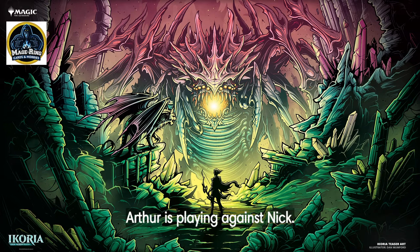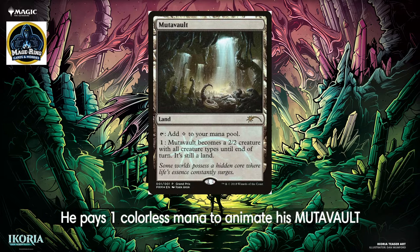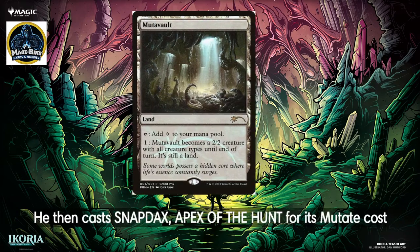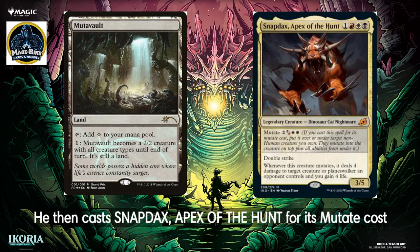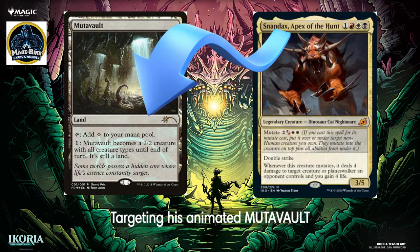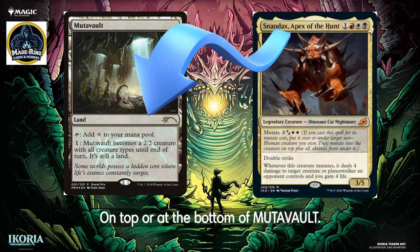Arthur is playing against Nick. Arthur controls a Mutavault. He pays one colorless mana to activate its second ability, animating his Mutavault. He then casts Snapdex, Apex of the Hunt, for its mutate cost, targeting his Mutavault. Describe what happens next if Arthur were to put Snapdex on top or at the bottom of Mutavault.